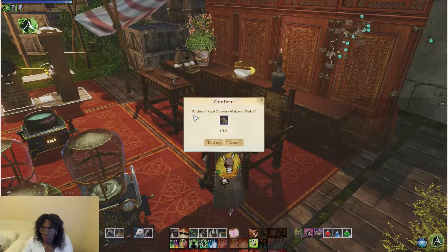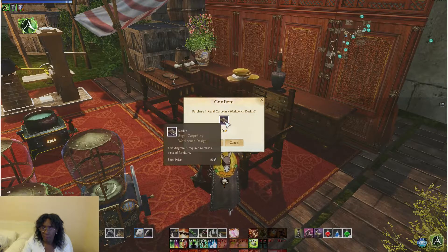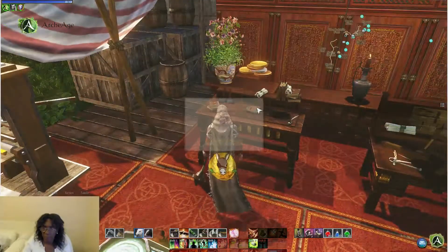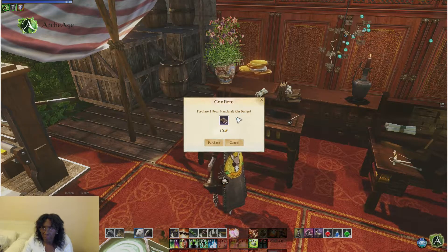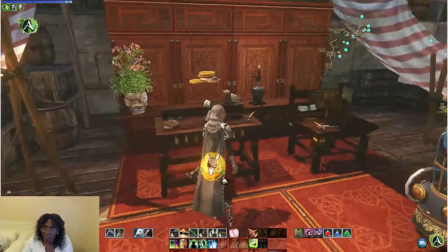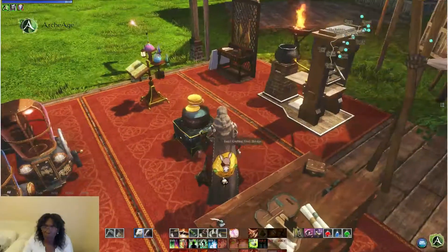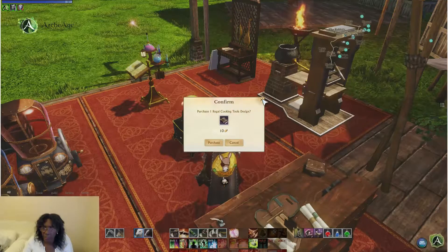This is the regal carpentry workbench design, again 10 gold. The regal handicraft kiln is here — very nice. And we've got the regal cooking tools design, very nice — 10 gold, each one of them 10 gold.